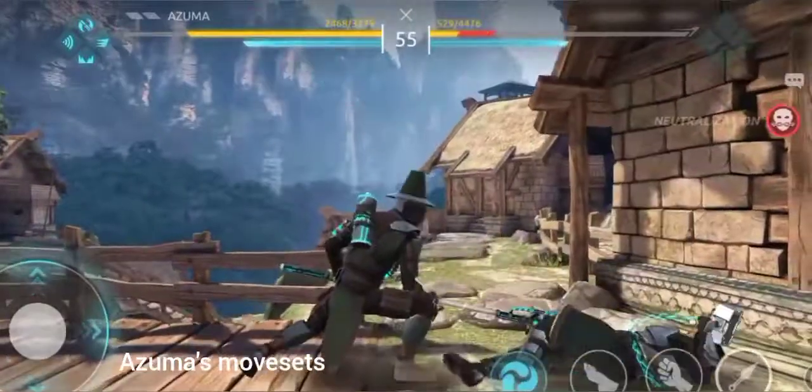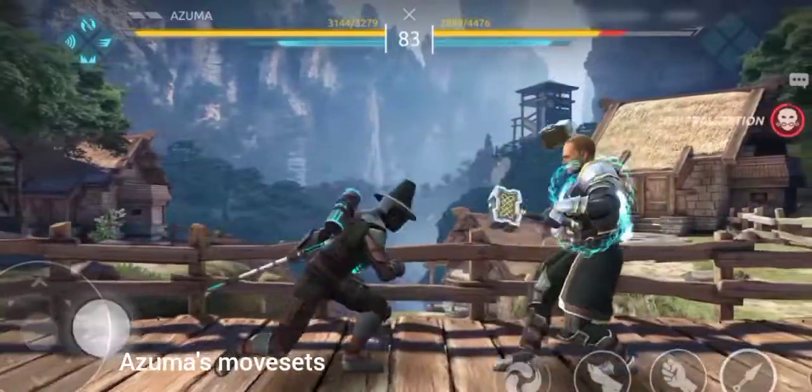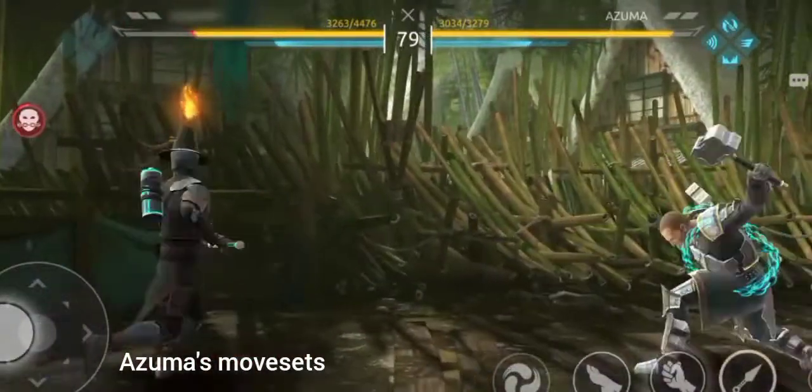His low and heavy attacks are perfect for a knocked-down opponent. Azuma also possesses an extremely fast spinning attack you can use for a quick medium range counter attack.